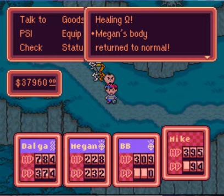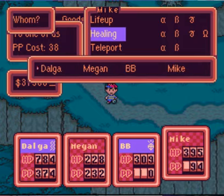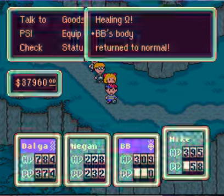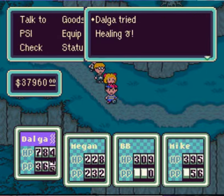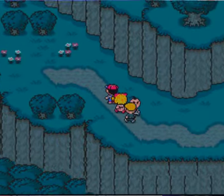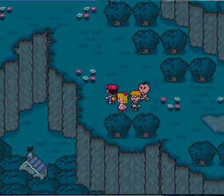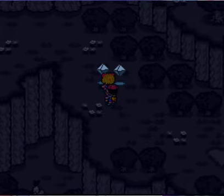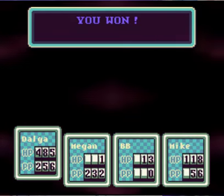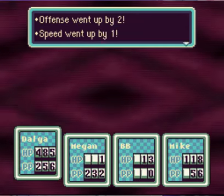Healing Omega for Megan, Healing Omega for Bebe, PSI Healing Gamma for Dalga - and there we go. The Zaxanite is right where that meteor was that we visited at the beginning of the game. One of those Star Storms just rapes the shit out of you.